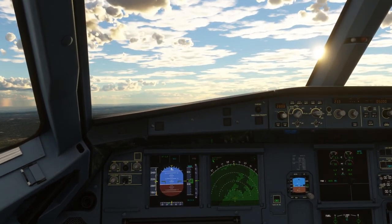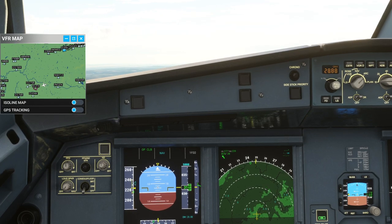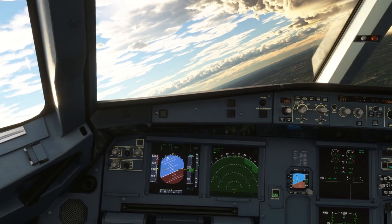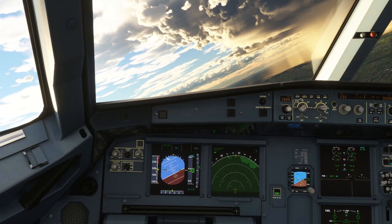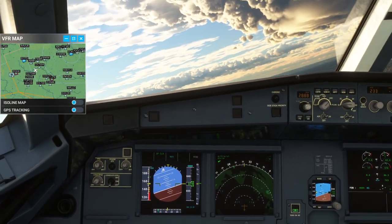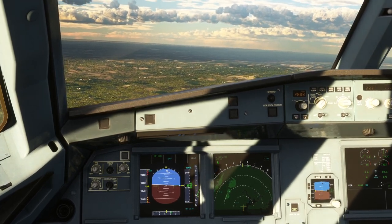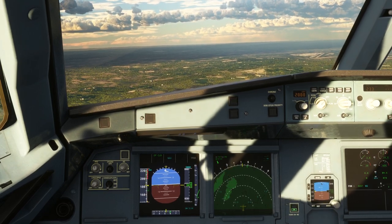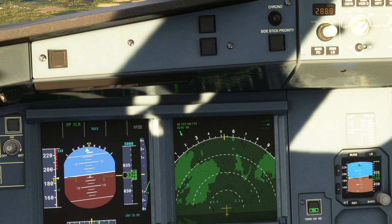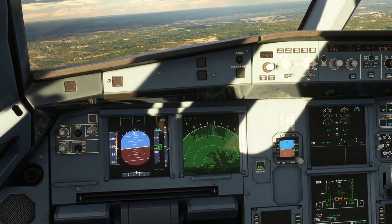The lightning effects need some work — sometimes it looks like it's inside the cockpit, which is weird. The wobbliness in this situation is pretty substantial, and I'm oscillating quite a lot. We do need to turn right. A little bit early on the turn, but we can see Gatwick over there pretty clearly. The 40 to 60 knot wind is going to push us to the right side, which is the real problem.